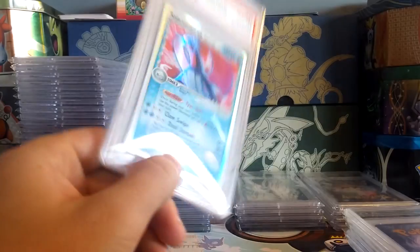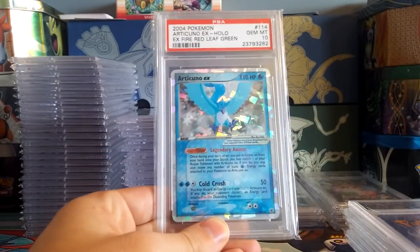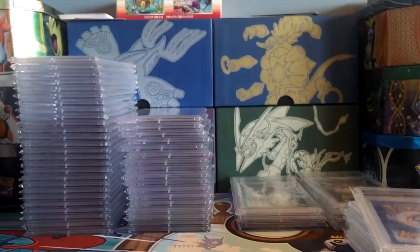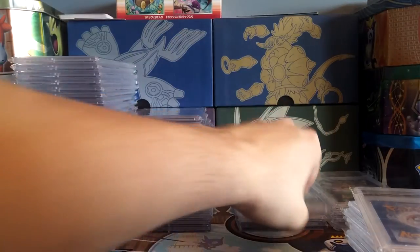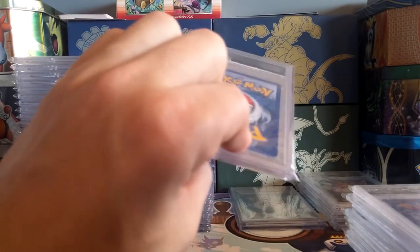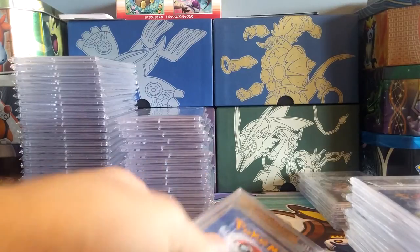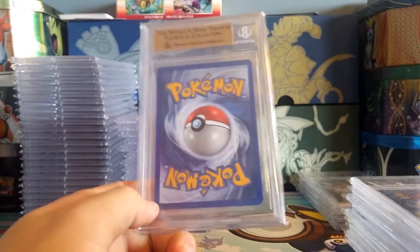Gem Mint 10 Articuno EX — I usually enjoy having the same cards in both Japanese and English in PSA 10. Next up we got a Rayquaza EX Gem Mint 10 from EX Dragon — awesome card. I just got that one in Japanese so it'll be awesome to have it in a 10 in both. Here is Lapras EX from Fire Red Leaf Green in a PSA 10. As I said, I like to have the same cards that I have in Japanese also graded in English at the same grade.